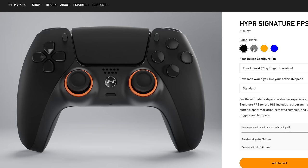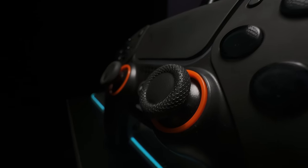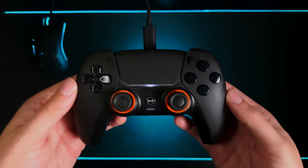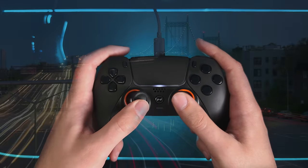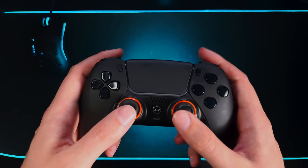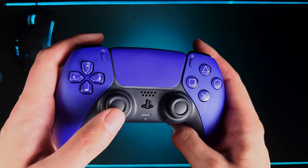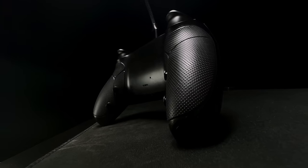The controller comes in four different color options. I chose the black design because I love the sleek look, and the orange glide ring accents give it the perfect amount of character. The controller just feels great in my hands. They've removed the rumble motors so it feels really light, and having to hold less weight during marathon gaming sessions makes it so much easier to play day after day without hand fatigue. The sport grip feels flush with the back plate without any added bulkiness, and I can really feel the difference compared to a stock controller.